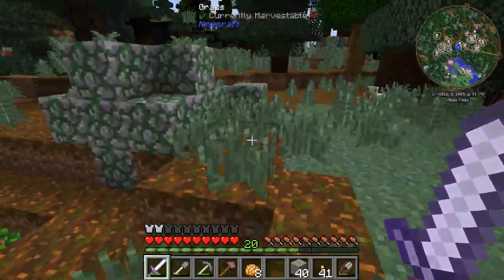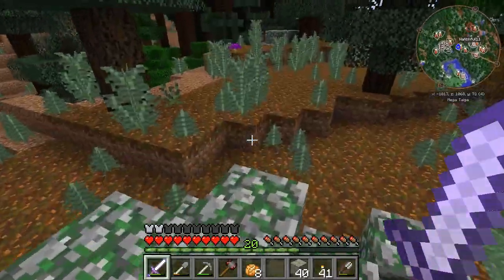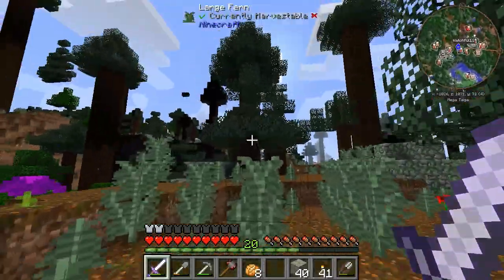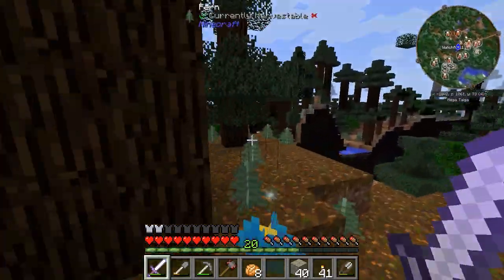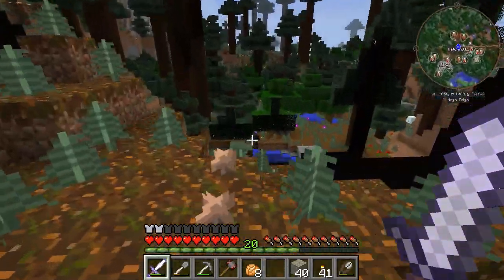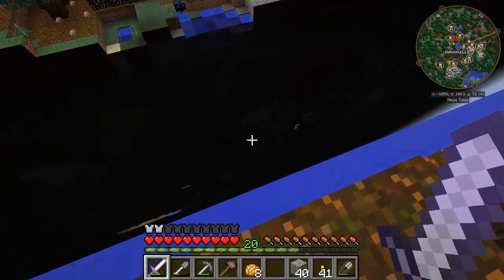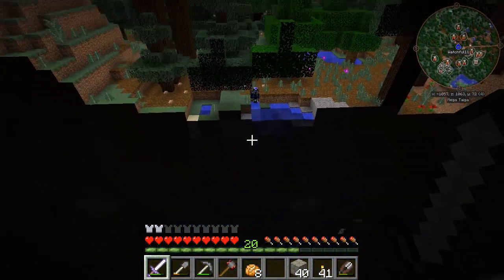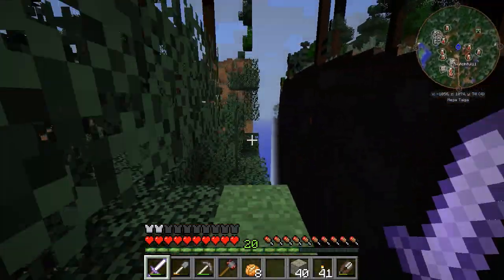Hey, what's this? Podzol and moss stone just kind of growing free and natural here. I'm worried about quicksand in this sort of biome. A large fern. More random mossy stone. Kind of an interesting setup. And that's some sort of crazy chunk failure here. And that's some sort of crazy zombie fella. Let's see if we can bypass this chunk failure.